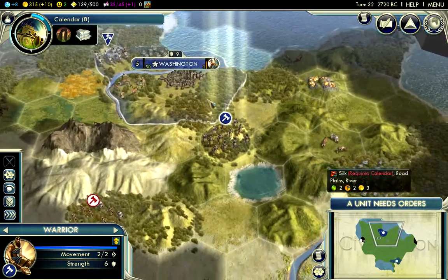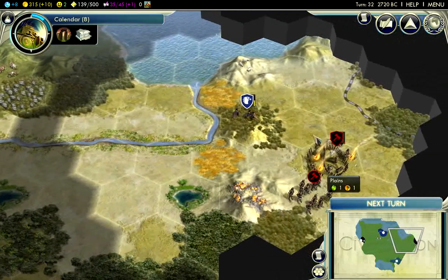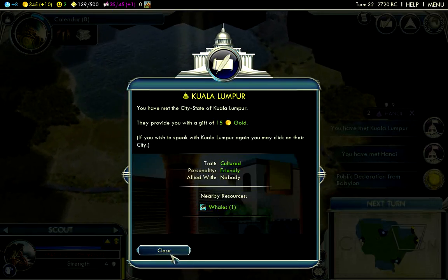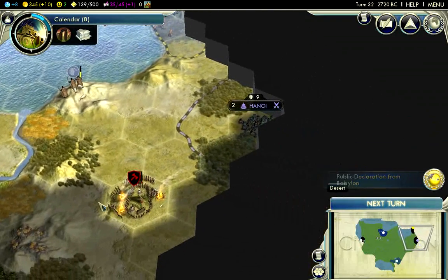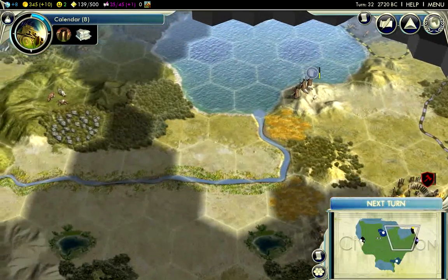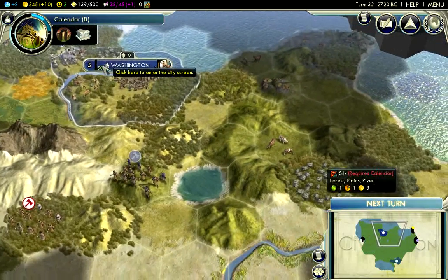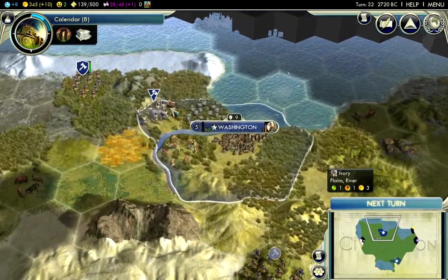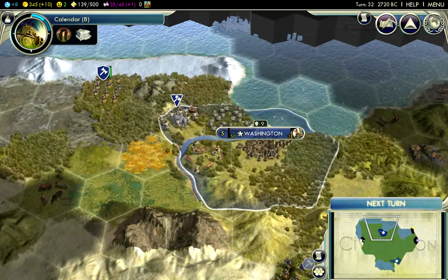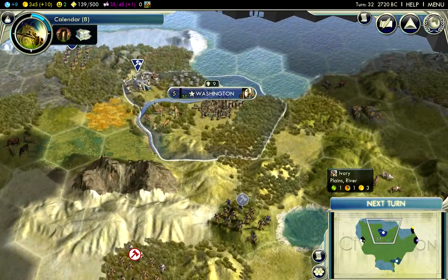Going to move a little south to have a look, then continue moving over here to get some gold from the city-states. Now that there's a second brute spawning, it would go for my scout, and I want to keep that scout alive — it's the only unit I have exploring right now. My population is now at five, which is a very big city for turn 32. My happiness is dipping because I don't have access to my luxury resource quite yet.